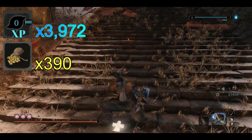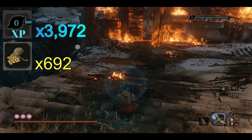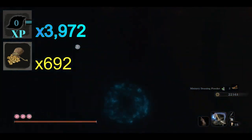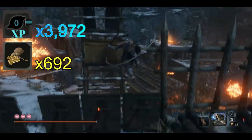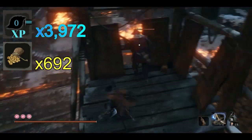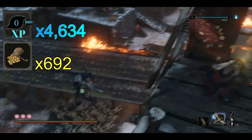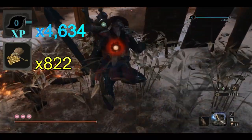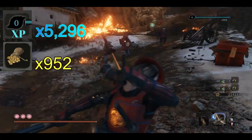Let's talk about the numbers for this run. It is a 40-second clear that yields 3,972 XP per clear, for a total of 320,000 XP per hour — insane, that is double what we were getting in the Palace Farm. The gold is 692 per clear, and for a 40-second clear, that is 55,000 gold per hour. If you were looking for easy XP and gold, this is the place to do it.